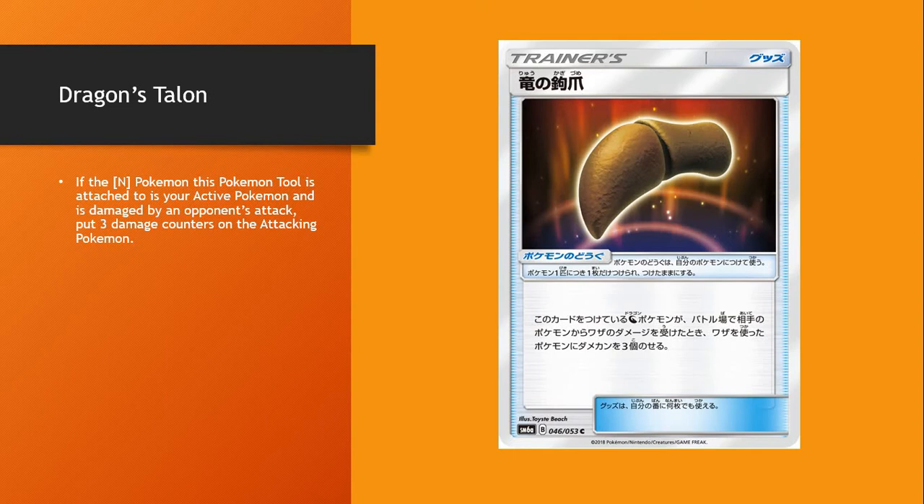Dragon's Talon. This could be good: if the Dragon Pokémon with this tool attached is your active Pokémon and it's damaged, put 3 damage counters on the attacking Pokémon. Could potentially be good.